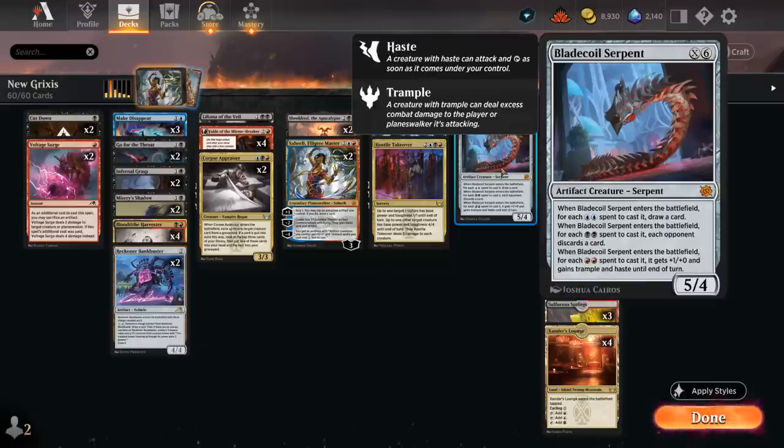Blade Coil Serpent is another great new tool — a 5/4 that we cast for six mana, and we can mix and match which colors of mana we spend. For every double blue we get to draw a card, for every double black each opponent discards a card, and for each double red the Serpent gets +1/+1, trample, and haste until end of turn. Usually we want at least double red so it can attack right away, and in the late game with eight or ten mana we can potentially draw four or five cards.